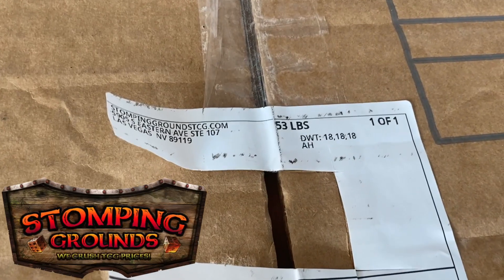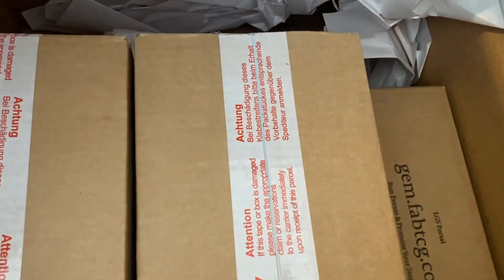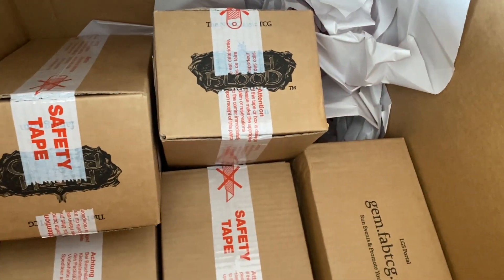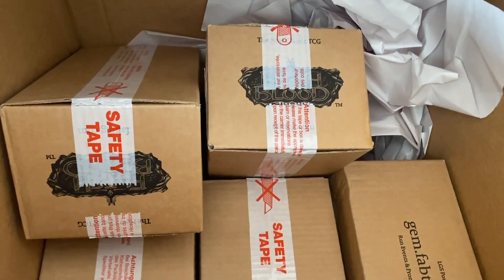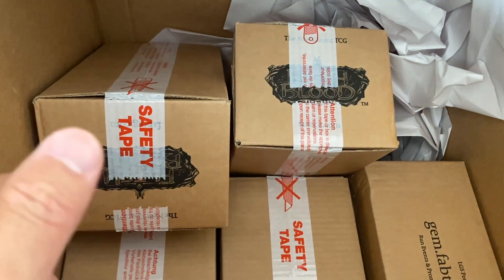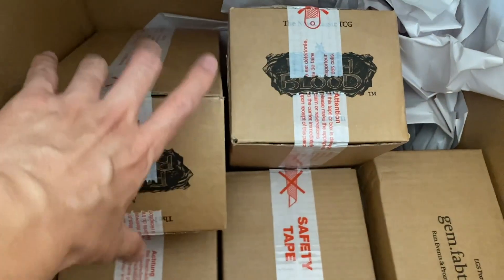We are back at Stomping Grounds TCG, Las Vegas. Well, we got stomped so far. The first five cases have not been kind. We're going to do four out of these last five cases, saving the last one. That case number 21 will presumably go to something else. Let's get to cracking. Fingers crossed, let's do better than last time. I got a little cocky early on thinking that pulling a couple of Extended Art Cold Foils was good. Let's not get cocky and let's just stick to the cards.